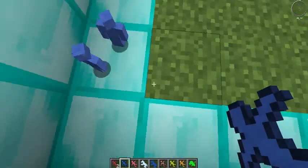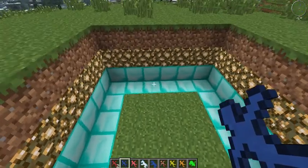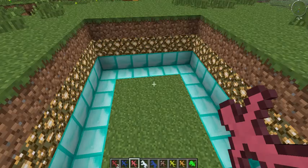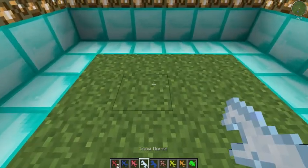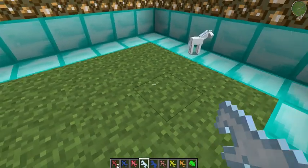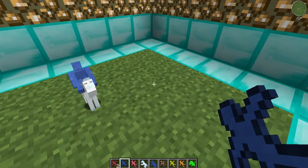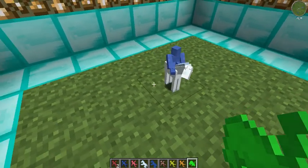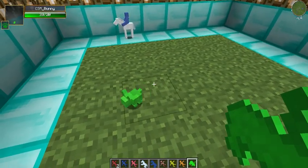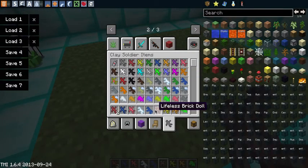And it drops the lifeless clay dog. They also have all different colors. Then they have these things called horses, and they're also pegasuses — and the snow horse, this is what that is. This will actually ride it, and it's like a little army. Then we have the bunny, or little bunny. It's just like a little rabbit. It walks around and it's made out of clay. And we have the lifeless brick doll — I have no clue what this does. I just got this mod.